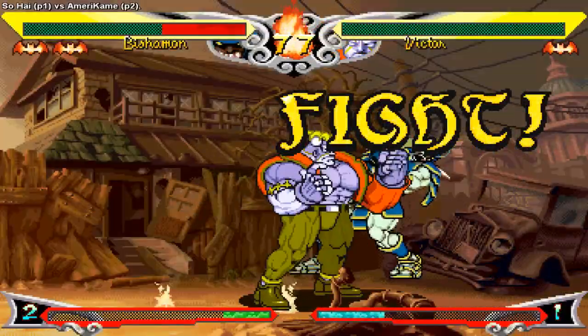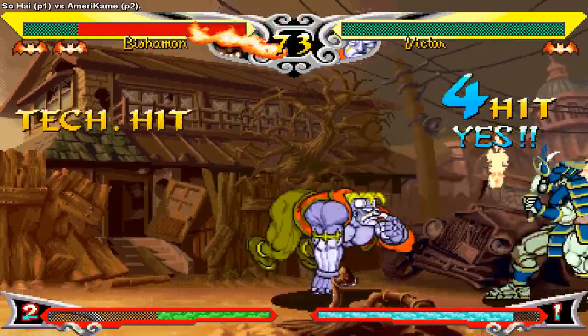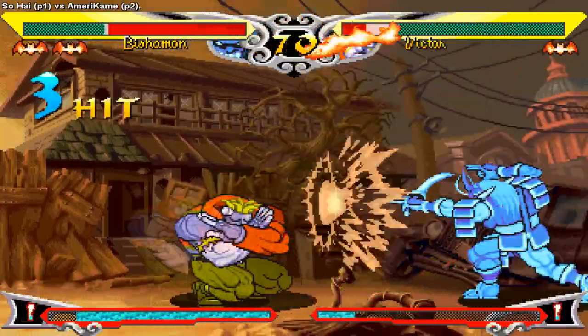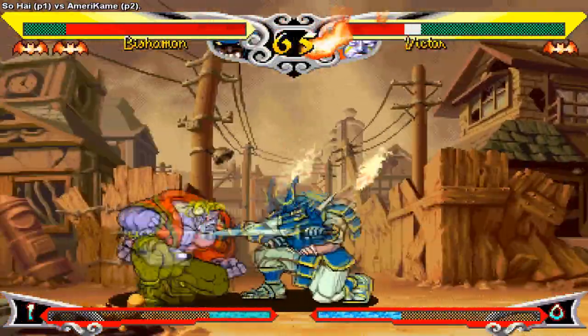That's how high your defense is. Your normals ain't nothing to sneeze at either. You've got big muscly arms and legs that can outrange and outprioritize most characters in the midrange game. On top of that, you have great anti-airs — some of the best in the game, in fact. Relatively high damage and fast command throws round out the positives.